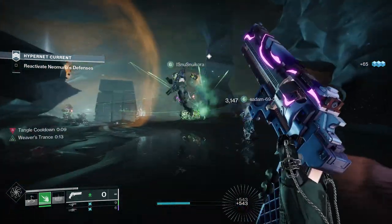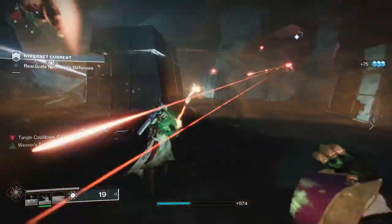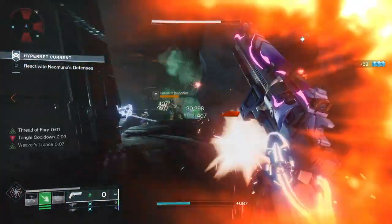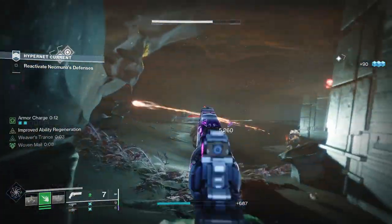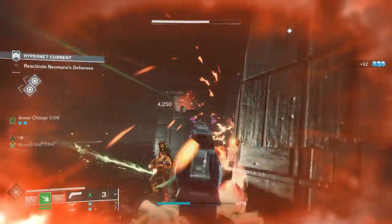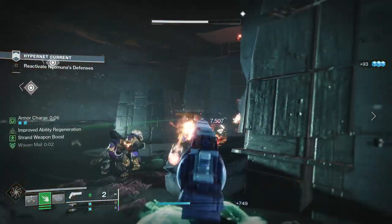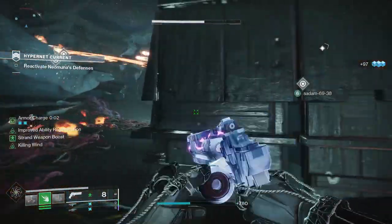For PvP, Full Bore, Ricochet Rounds, Keep Away, and Kill Clip would be good. Full Bore greatly increases range but decreases stability and slightly decreases handling speed. Ricochet Rounds increase stability and slightly increase range. Keep Away gives increased reload, range, and accuracy when no combatants are in close proximity. And then Kill Clip: reloading after a kill grants increased damage.